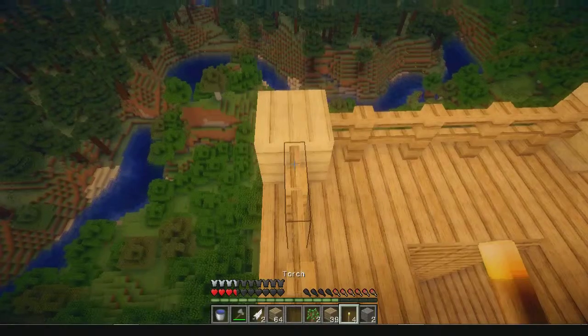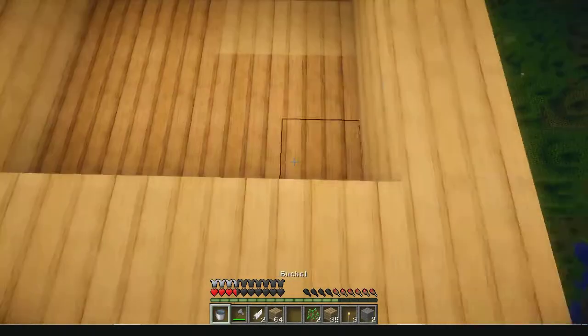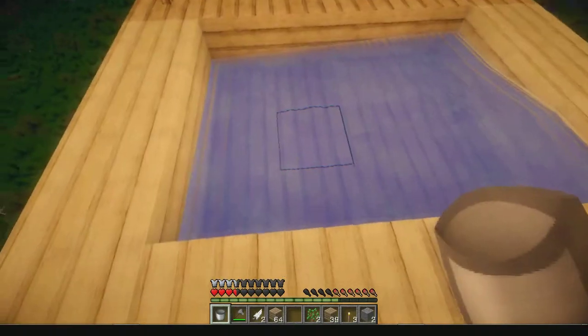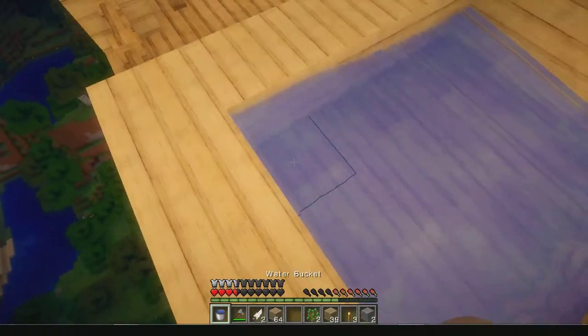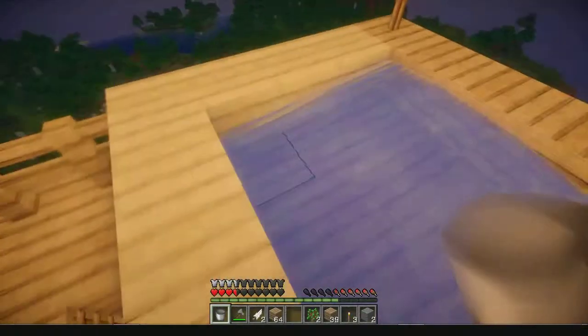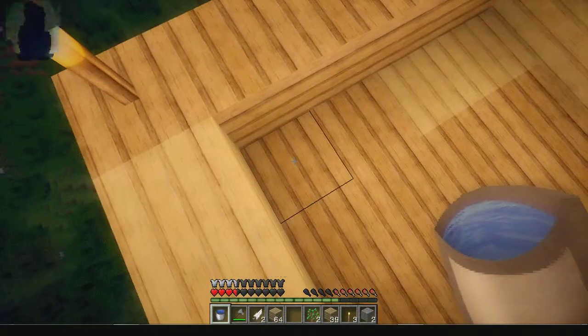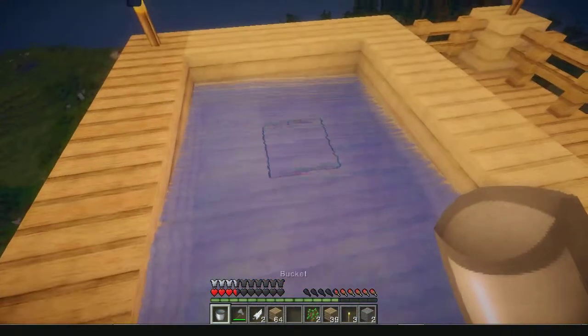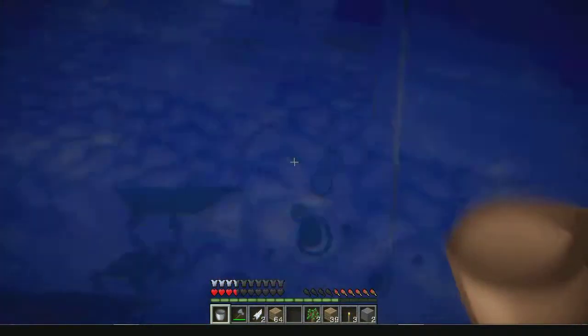Let's do this — it looks pretty good. Let's use the bucket and put the water down. I need to take some more water. I can't take it from here, I have to go down again. Put one down here, looks pretty filled up — we need one more. Geronimo!